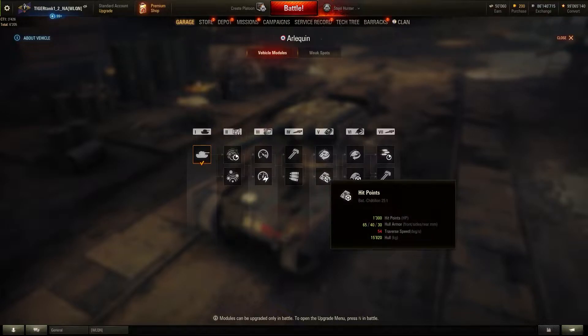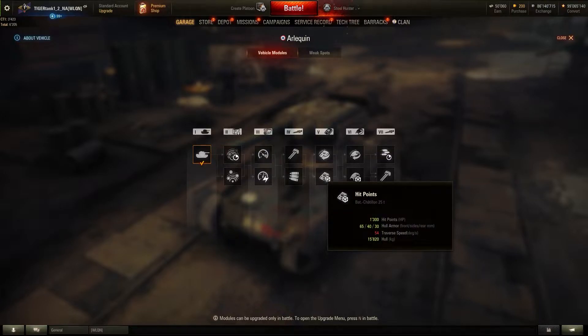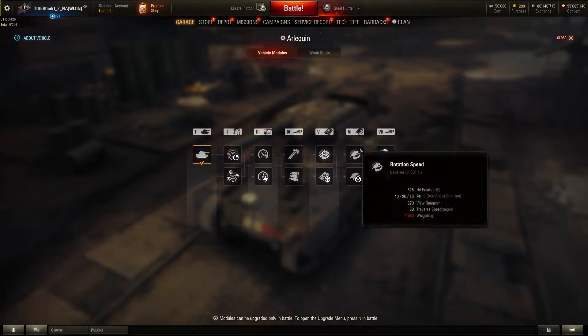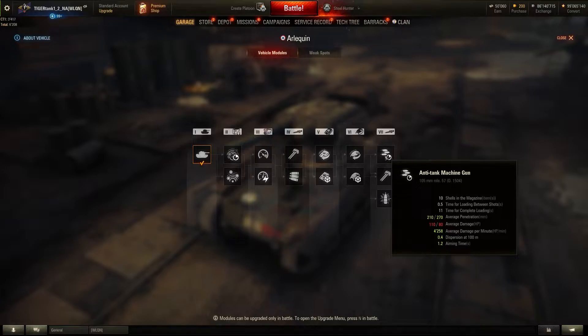I prefer mobility, but you can also go for hit points because the tank is already quite fast. You're going to lose a little traverse speed but gain some HP. I went for mobility then hit points, but I would rather go for rotation speed because the anti-tank machine gun is exactly what this tank is all about. It has a 105mm gun — yes, you've read that right — called the anti-tank machine gun, and it allows you to spam 10 shells in a very short duration, each doing 210 to 270 damage depending on RNG.